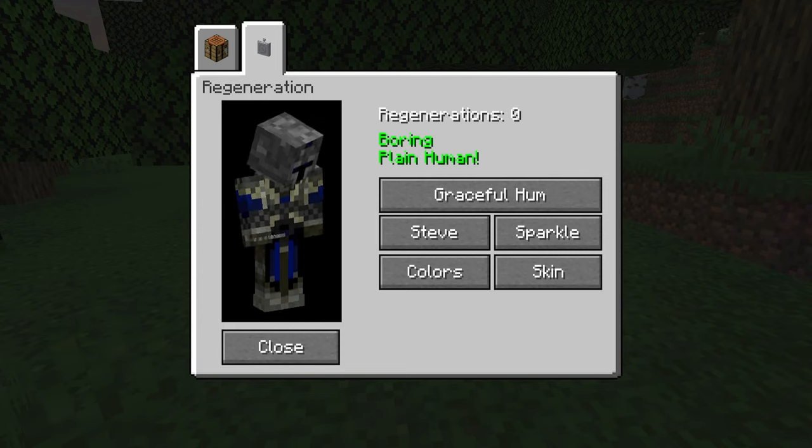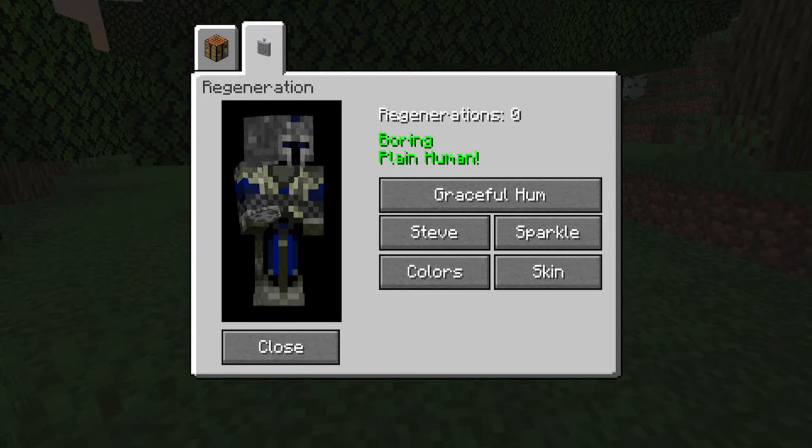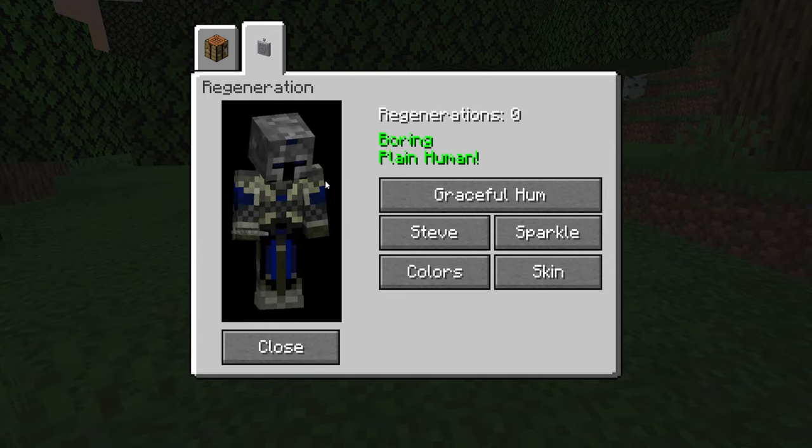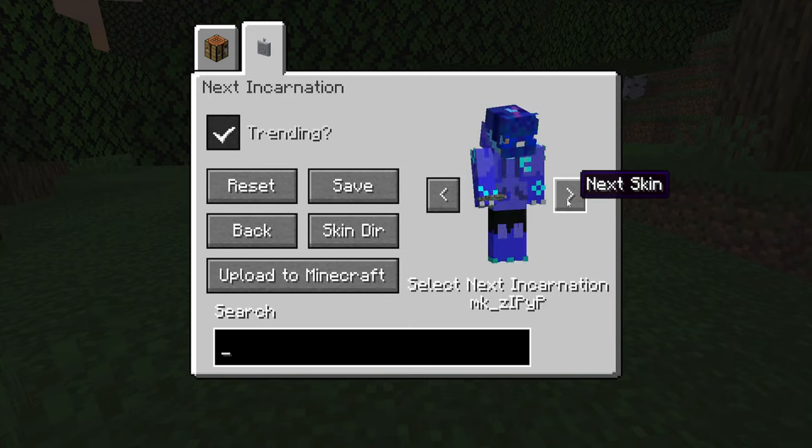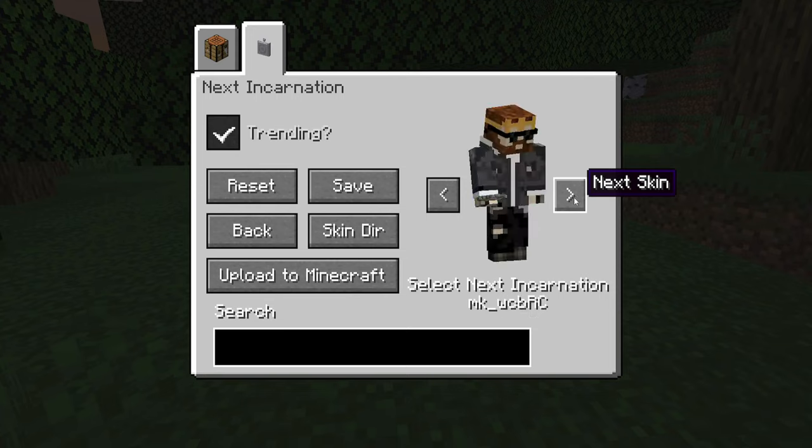This is the GUI menu which lets you change your skin when you're regenerating. It gives quite a few configurable options. To have your own supported skins, you'll need to place them within the custom skins folder, which will bring them up in the next incarnation dialogue window — showing the skin you'll be for the next regeneration.